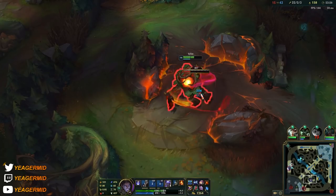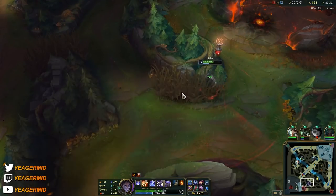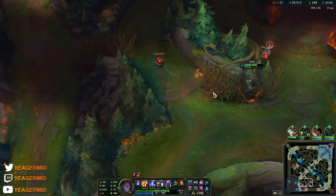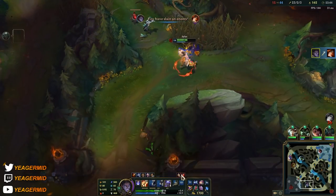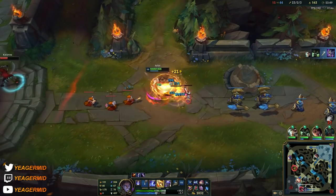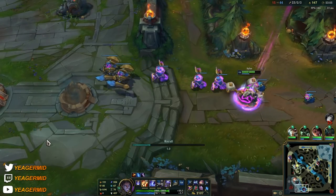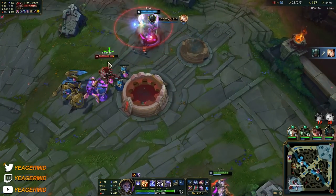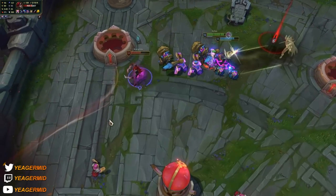Sylas is a champion that scales really well — he can be very strong in the laning phase but also scales well because his ultimate will be on a very low cooldown later in the game, meaning you can pull off a lot of different plays. We almost have enough gold for Rabadon's but this game is going to end soon so we won't be able to buy it. That's pretty much how you play Sylas — I hope this was helpful guys. As always, thank you so much for watching and see you in the next one.